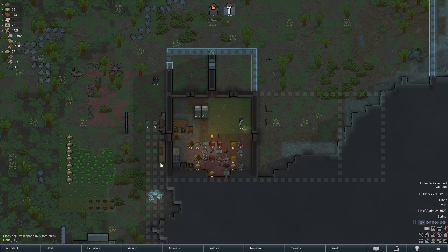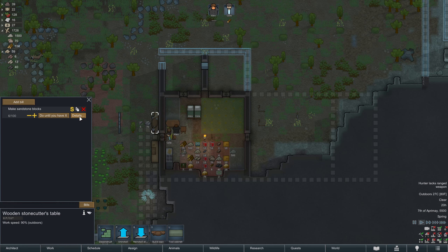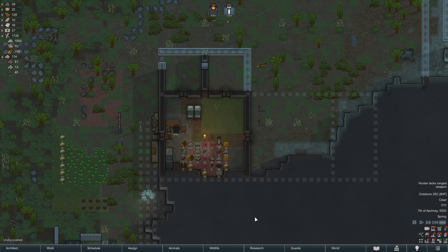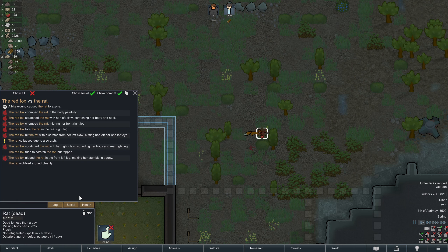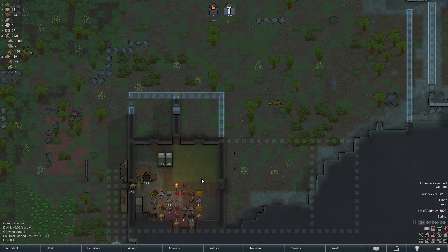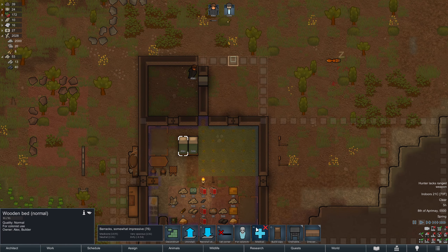We can take a break from that — he'll just keep making sandstone blocks until somebody hauls it, since we have drop-on-floor for the order. This fox just viciously attacked this rat. A bite wound caused the rat to expire. The red fox nipped the rat in the front left leg making her stumble in agony — it's a tough world out here on the rim. Well, that was their last night in the outdoors.